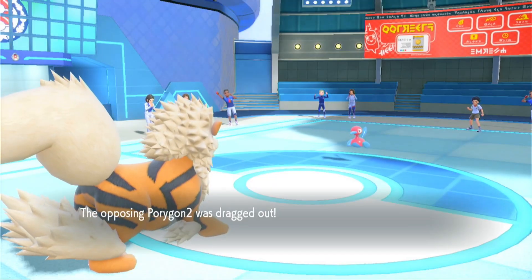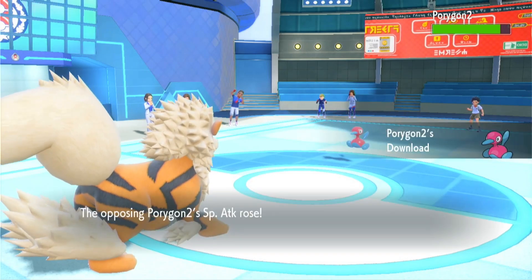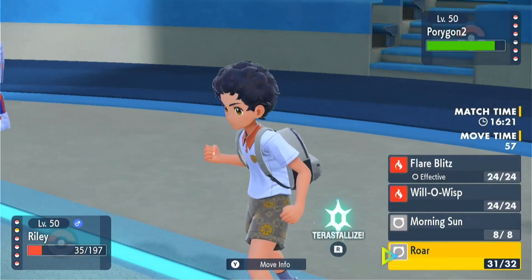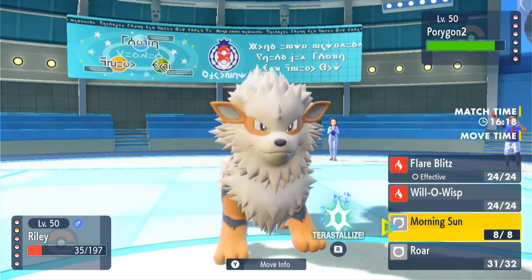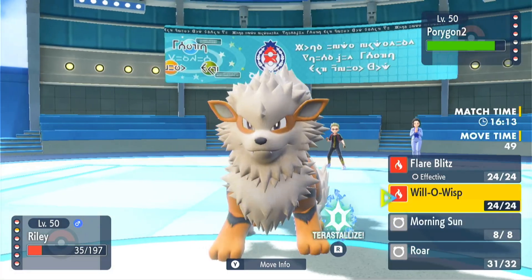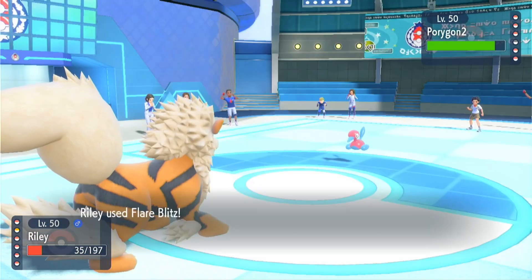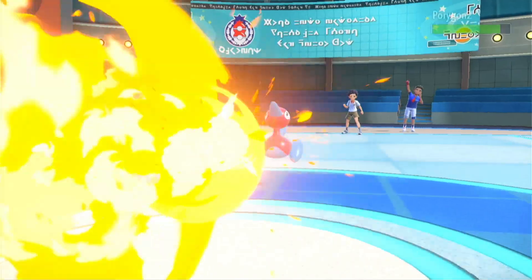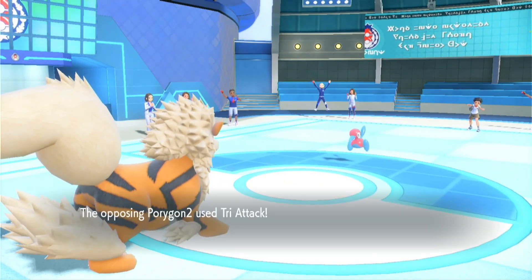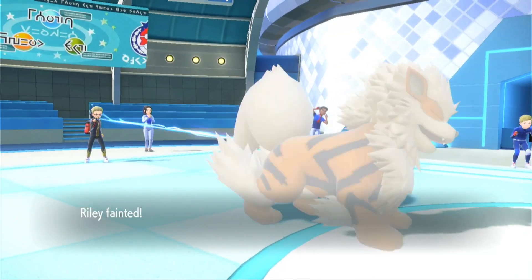Porygon2 comes out, takes a little chunk of chip, and there's the Download. What do you do here? It's obviously going to try to attack - we've seen that Riley can't take a special hit. We can Roar again, but we'd go last, so I'm going to click Flare Blitz just to deal some damage. A little chunk of chip - that's telling me it's more defensive.